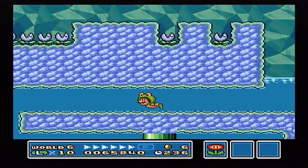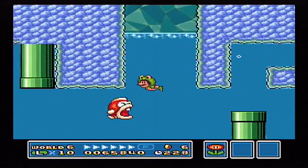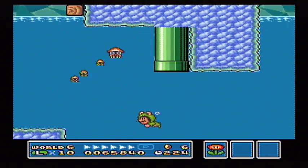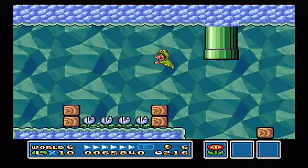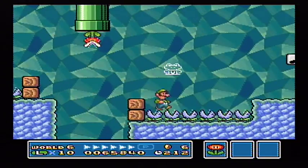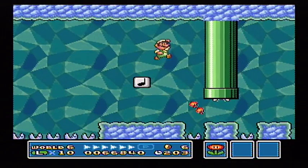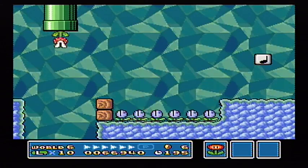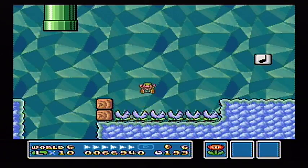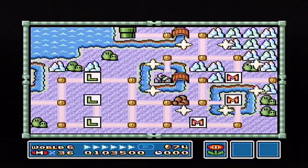I didn't really show up above where I am now very well last time, so I think I'll try to do that right now, just while I'm here. Because I thought we could see a lot of it from down where we were, but there's actually something we couldn't see — this note block here with a fire flower. Now I actually don't want to finish this level, because there's something else I need to show off in it that I didn't show last time, and that's something Mario will be able to show.